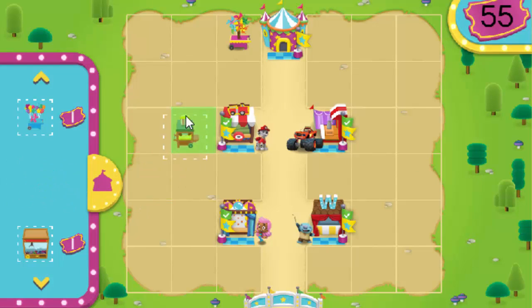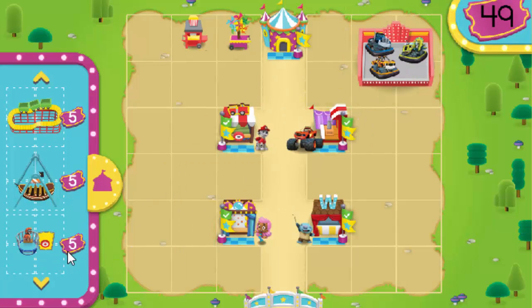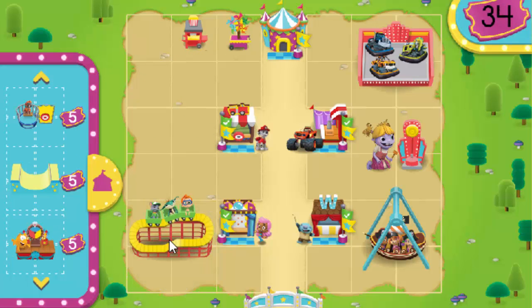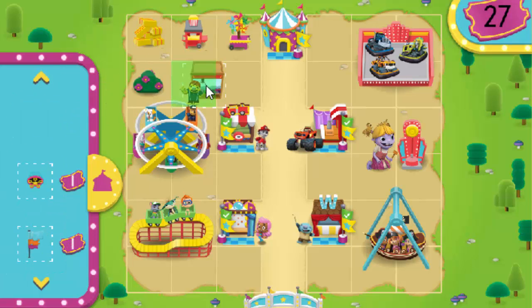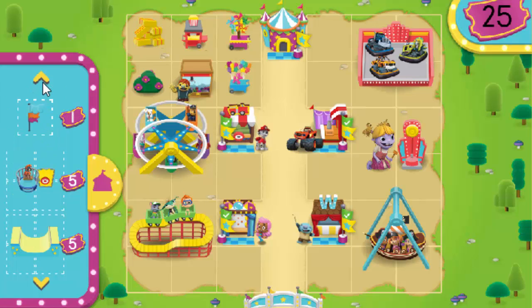Popcorn cart. Bumper cars. High striker. Rockin' pirate ship. Roller coaster. Ferris wheel. Hay bales. Strawberry planter. Claw game machine. Balloon stand. Oh no, we ran out of space in the fairground for this item. Banner of flags.